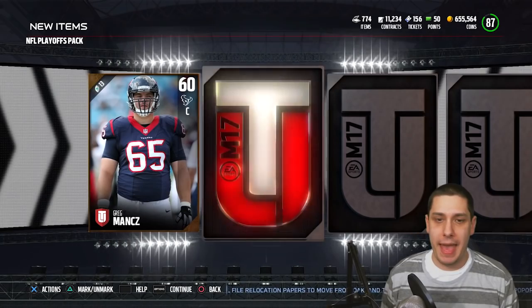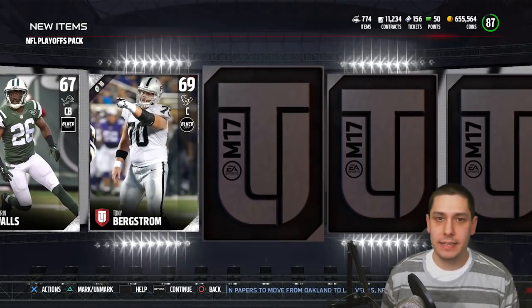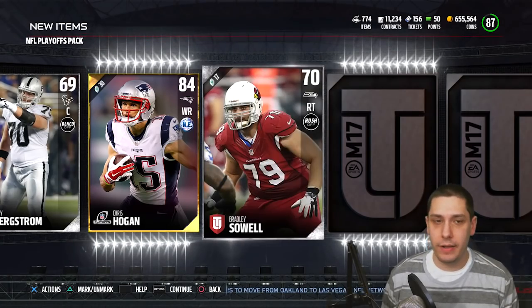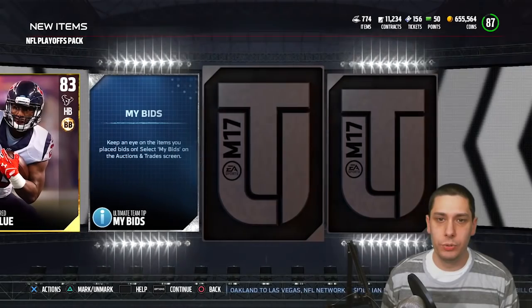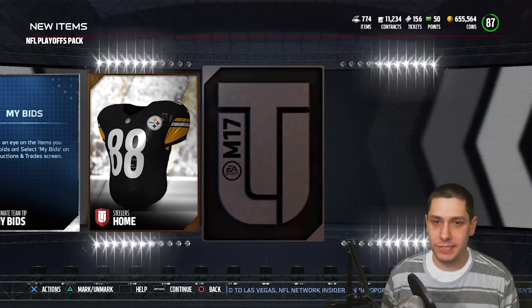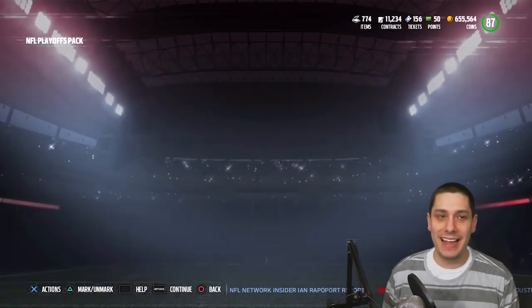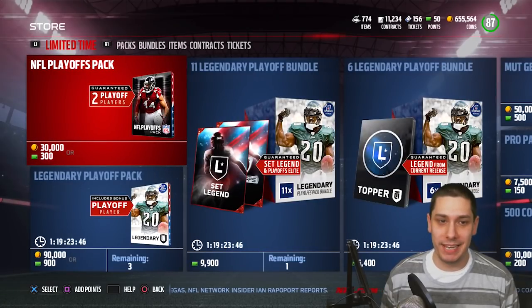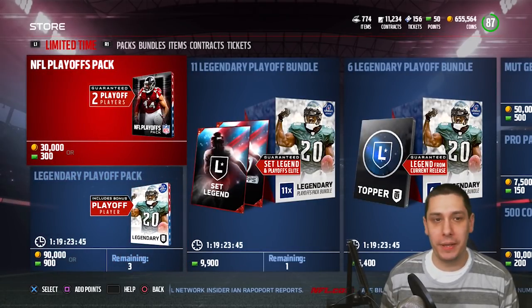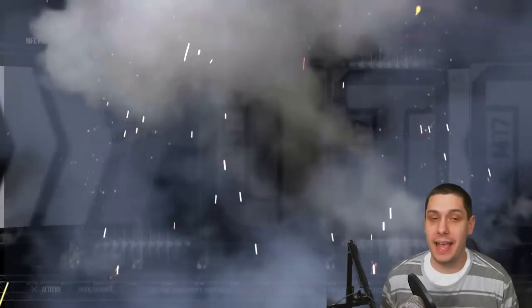Opening the first pack — Greg Matt, nothing, nothing, nothing, Brandon Bostic. We get a Chris Hogan, 84 overall. Come on, let's get some elites. Alfred Blue — these are 30k packs and you still hardly ever pull elites out of them. This game makes it so difficult to build a team by opening packs. But you know, they're making money.